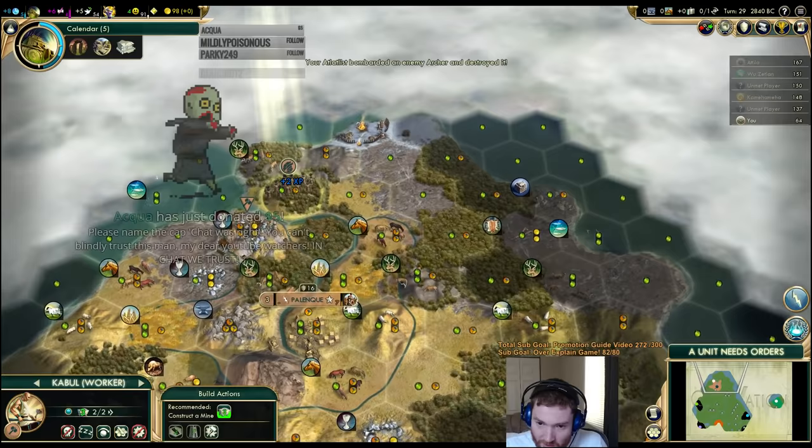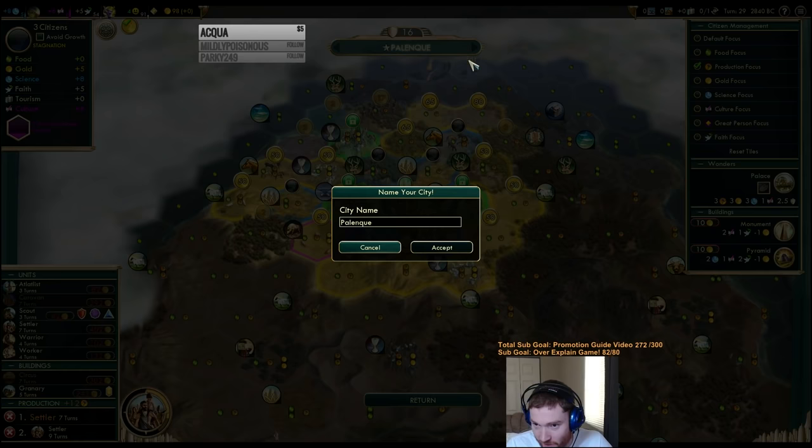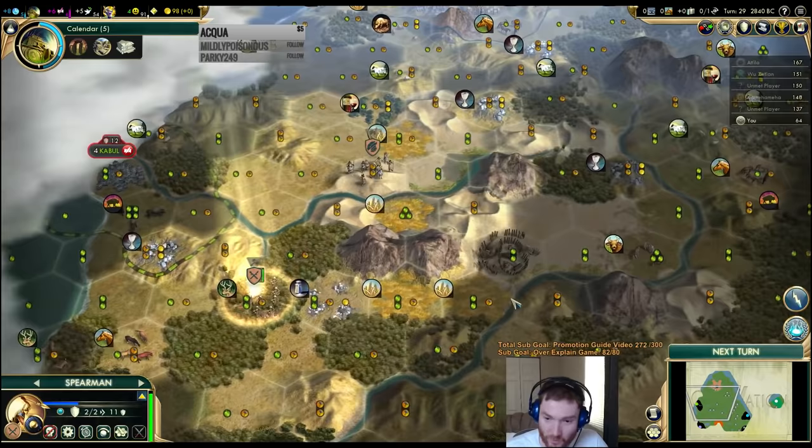A viewer donates saying the chat was right — you can't blindly trust this man. A word of advice: be very dubious about what chat says. Chat is occasionally right, but this is kind of like monkeys and typewriters. If you do take chat's advice, you should be double-checking it yourself — whereas my advice is always 100% correct with no mistakes ever, so you should just assume my advice is correct.